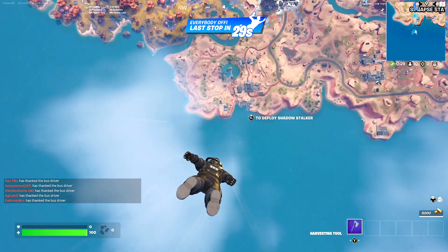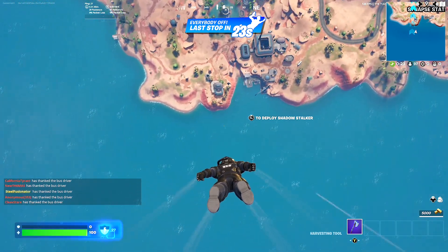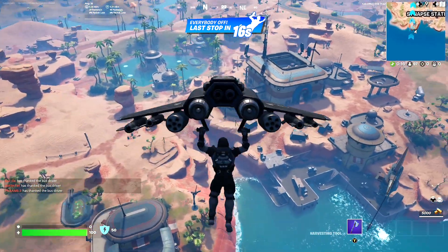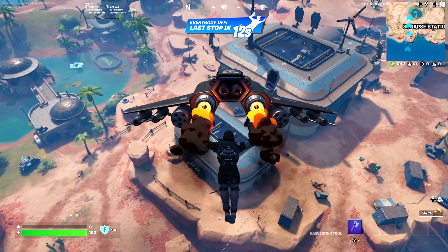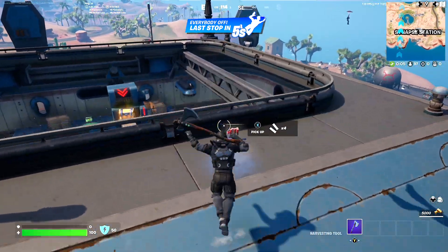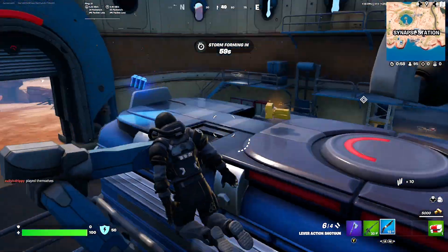We're back on no builds and I'm gonna run the typical loadout I usually run, which is a shotgun and AR for my guns. For utility I'm going with impulses and the porta-bunker — those are my two utilities along with one heal. The porta-bunker for obvious reasons, that cover when you need it, like in a late game situation or if you get lasered unexpectedly. That's gonna be the loadout right there.